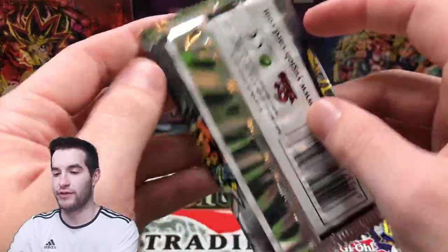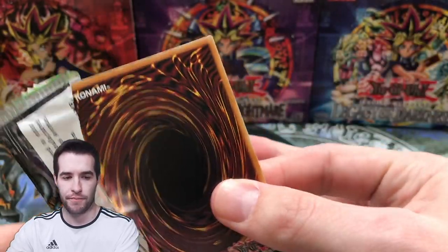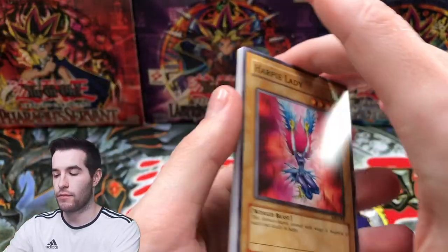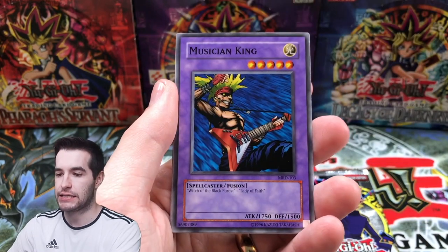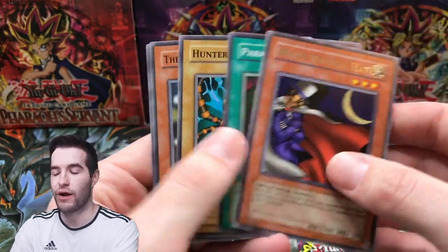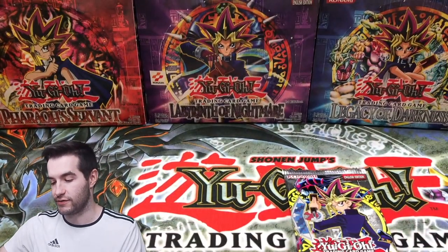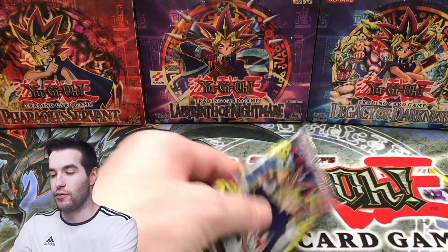Let's switch it back — Metal Raiders, here we go. Harpy Lady, Guilty of the D-Knight, Musician King, Crash Clown — that's fine. Magical Hat again. Why Magical Hat? It's like progression series over here. We're not pulling any foils.